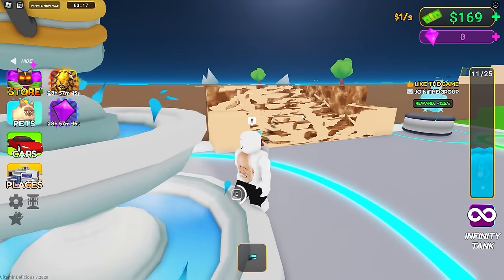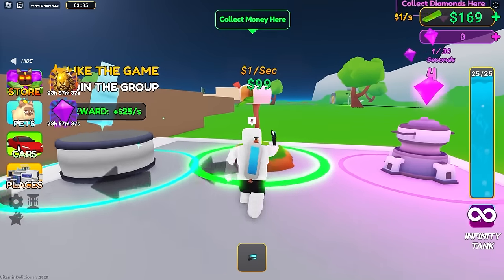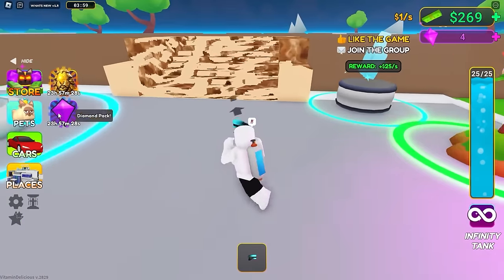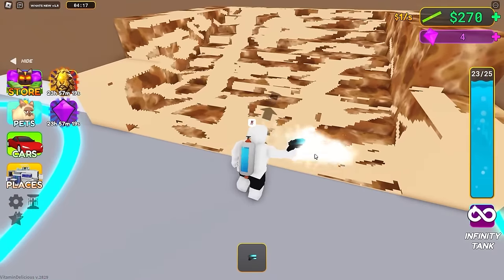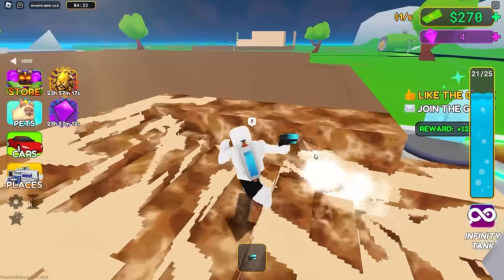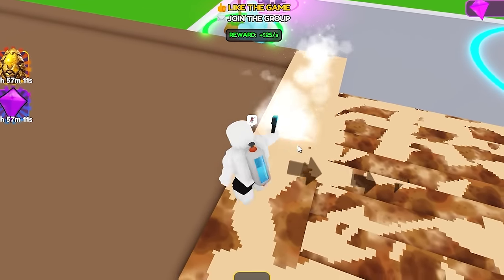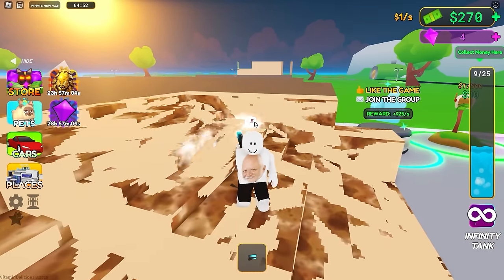Let's get some more money from daddy. We're getting one dollar per second and we have four diamonds. How do we get pets? I don't think I can get pets yet - maybe I have to finish this staircase first. So let's spray this down, get all this dog crap off. Going up and down - and we're empty again. I need a bigger tank, this is gonna take forever.